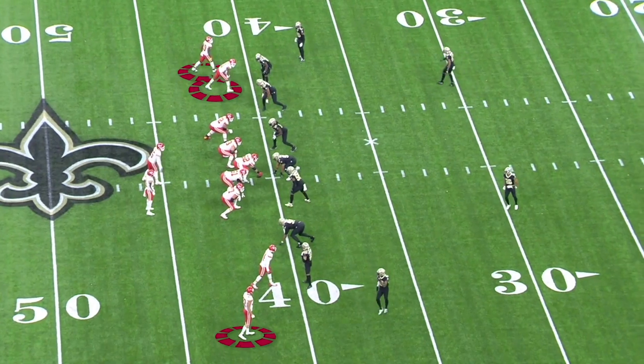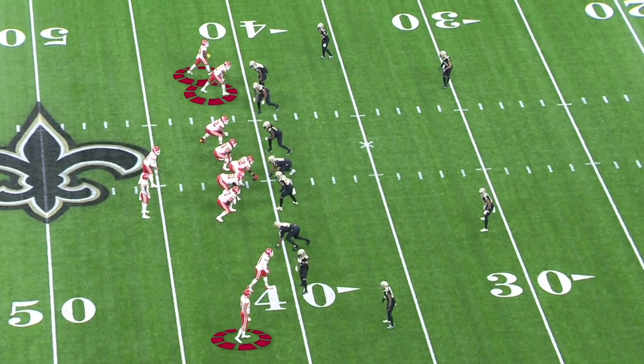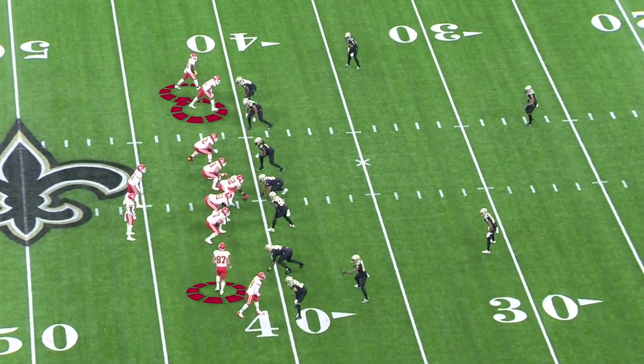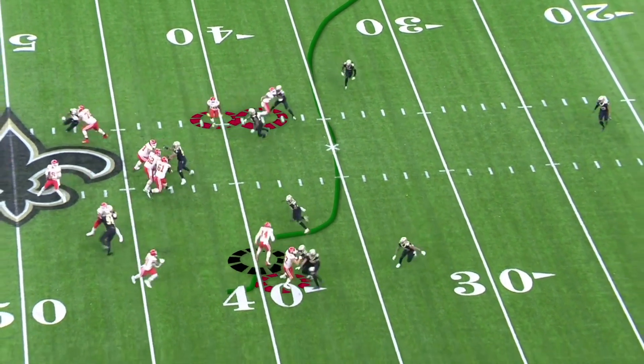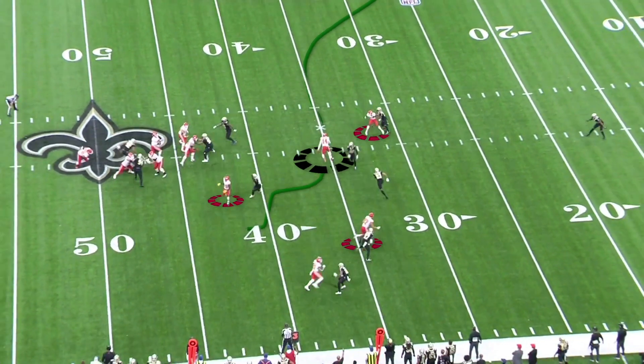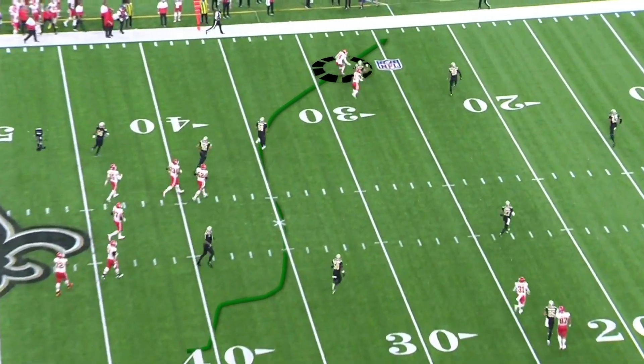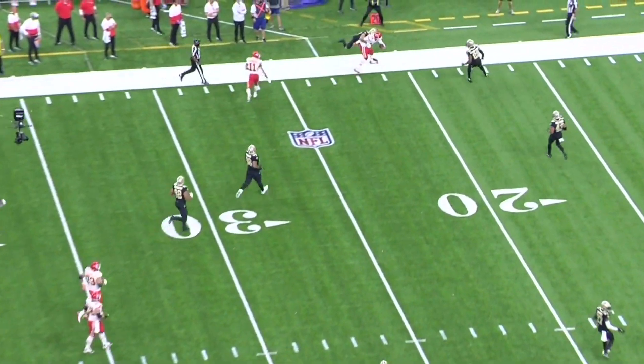Another great example: stacks. The receivers are stacked, they're closer together. Here we go — crossing routes. You see the receiver on the bottom get all the way across the field, gets away from his coverage. Pick routes, right? You have the pick routes, you have the high-lows, those kinds of things. Those are the creative routes that you can run to try to slow down two-man.